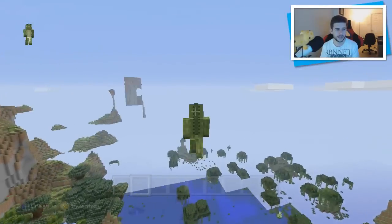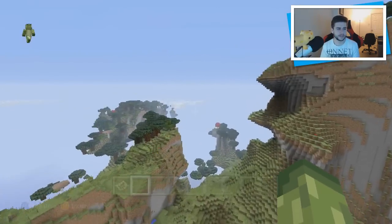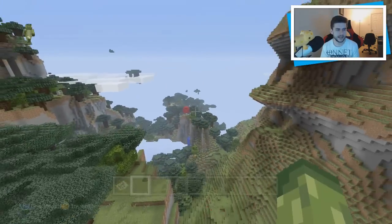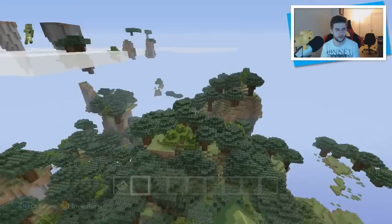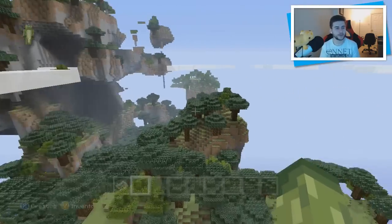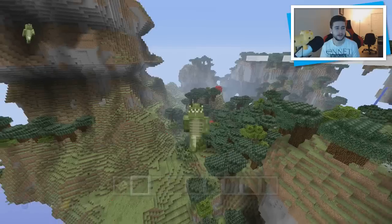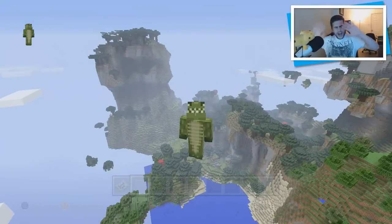As always guys, make sure you go and check them out. The download is in the description — download it, have some fun, and go support the creator. As you can see, this is like representing a dark oak forest with giant mushroom trees and the dark forest itself, so you get a kind of preview of what to expect. From me and from SuperFudge, have a great day and I'll catch you guys next time. Bye!